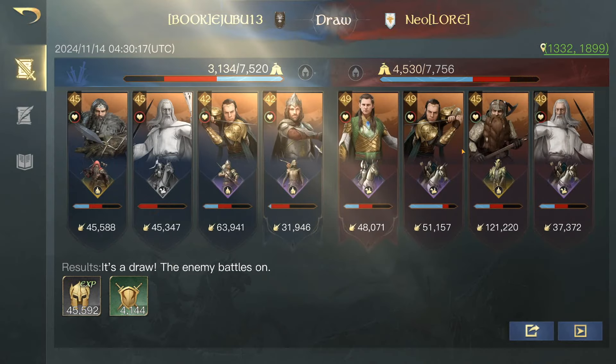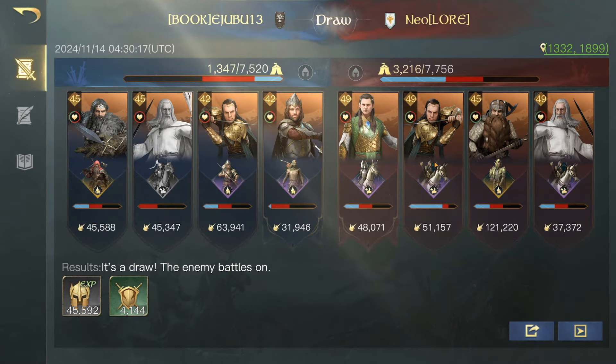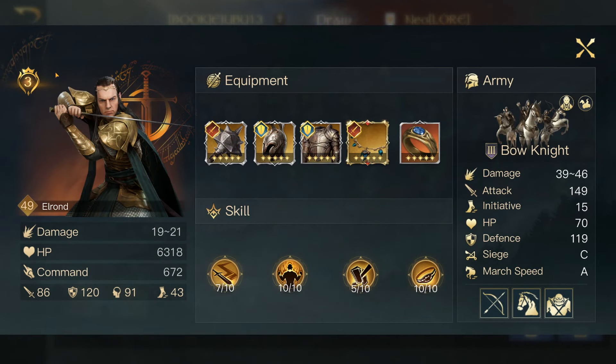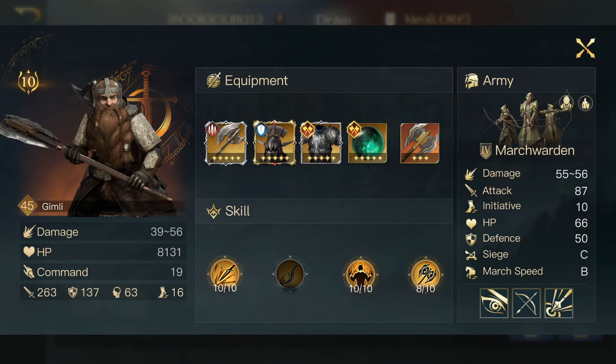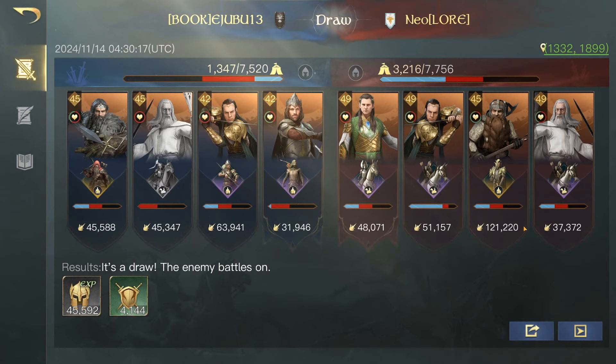The next one we versed was Neo — another really good solid one. We've got a Z Level 10 Gil, so keep this in mind. Z10, very good gear, 708 command. Then a Z3 Elrond. A Level 10 Respect, and they all have the relics pretty much. And a Gandalf at Respect 7 — so very strong. This was a pretty good result nonetheless with how strong that army was. I didn't do as much damage before — really good Gil and a lot of evade. But overall a very good battle, so I wanted to show you that one.